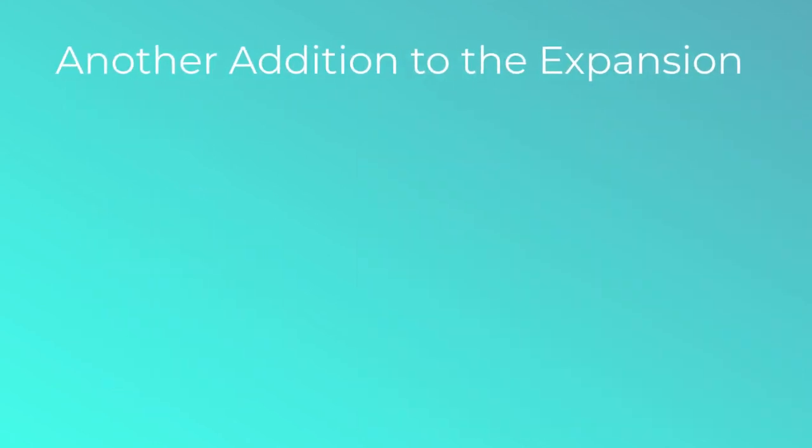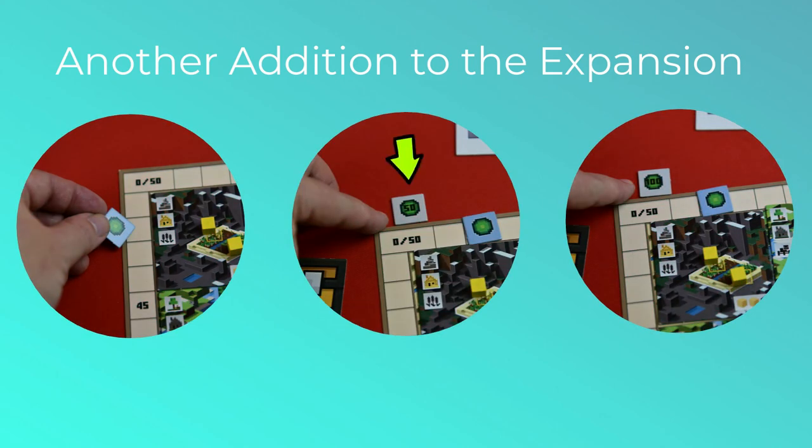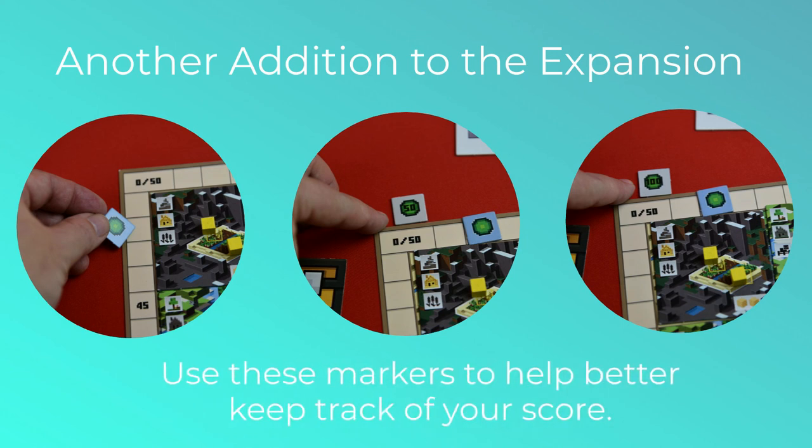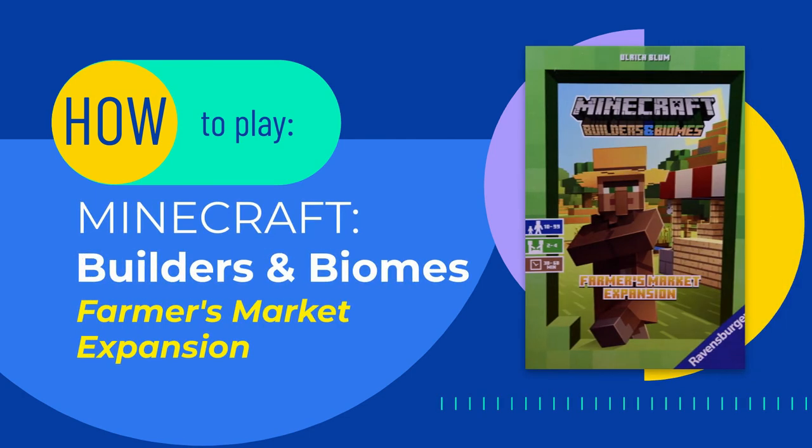Another extra for this expansion are these experience point tokens, with 50 on one side and 100 on the other. When scoring, if you pass 50 points, you collect the 50-point token. And then, if you pass 100 points, you flip that token over to indicate that you've scored over 100 points. Otherwise, the rest of the game is played exactly like the original version of Minecraft Builders and Biomes.